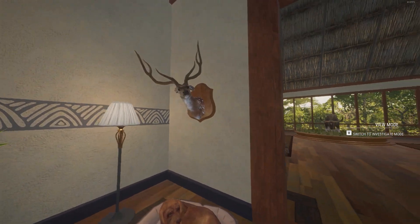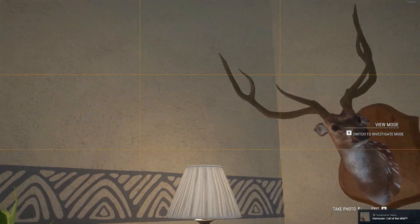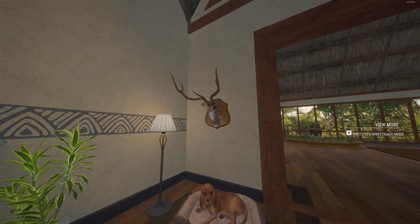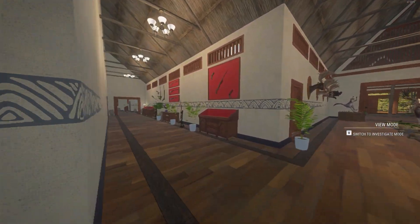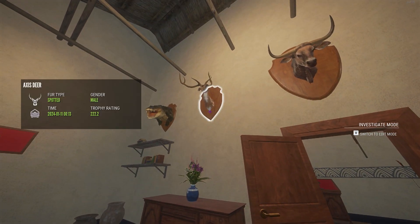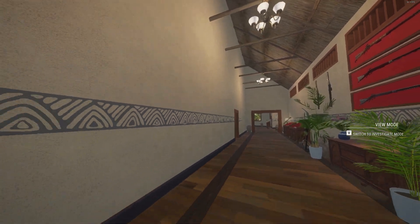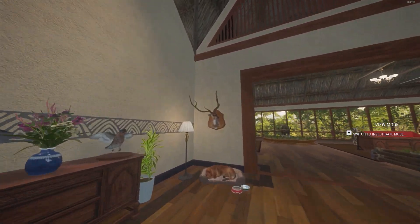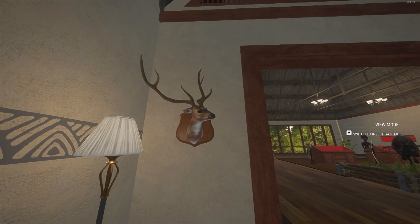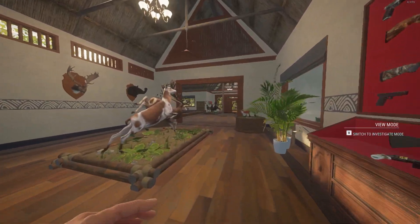It feels nice to finally have an axis deer in here that I know is not from a cheated or hacked server — so that's kind of cool. At 227.7 versus 222.2, he is in fact bigger. I don't know if those others are cheated in or not, but it feels nice to have one that I know is not hacked in. Anyway, that is going to be it for this video — thank you guys for watching and I'll see you next time. Peace.